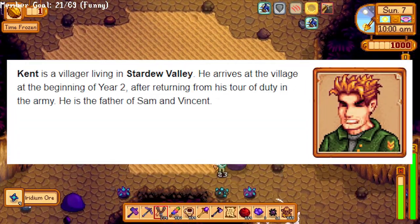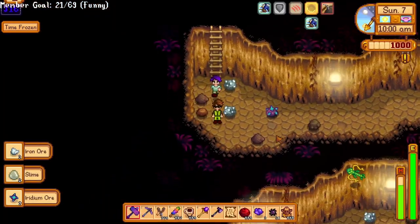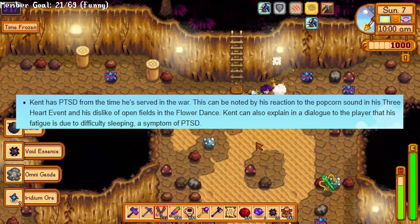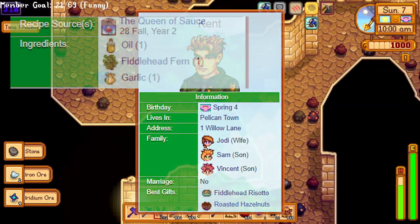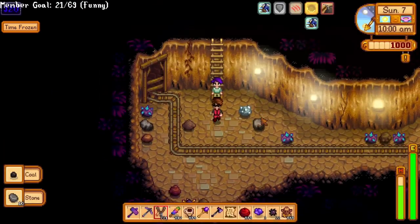Kent is missing the first year in Stardew Valley, so don't be surprised if some people didn't even know he existed. He sadly has severe PTSD and served in the military. His favorite gifts are really annoying to get — fiddlehead risotto and roasted hazelnuts — so I just give him beer at the bar. His birthday is Spring 4th.